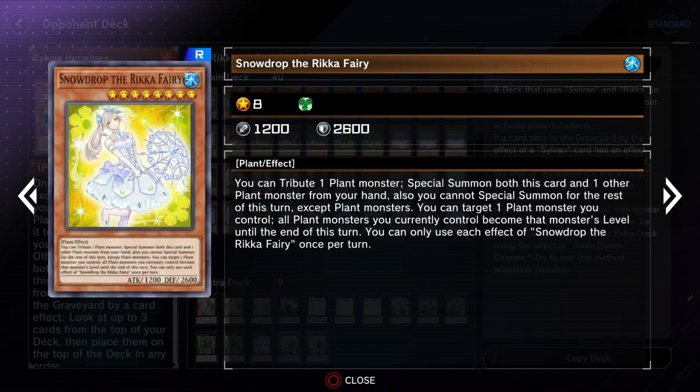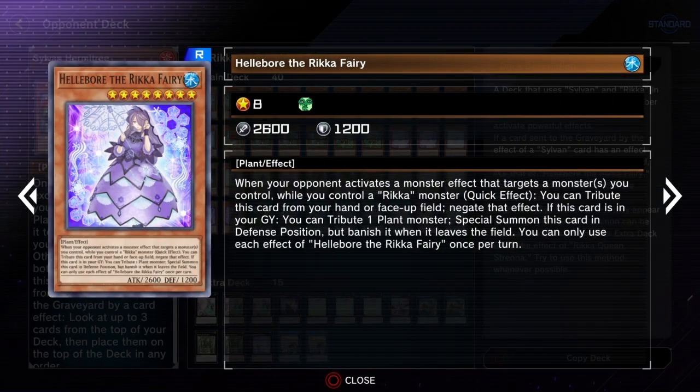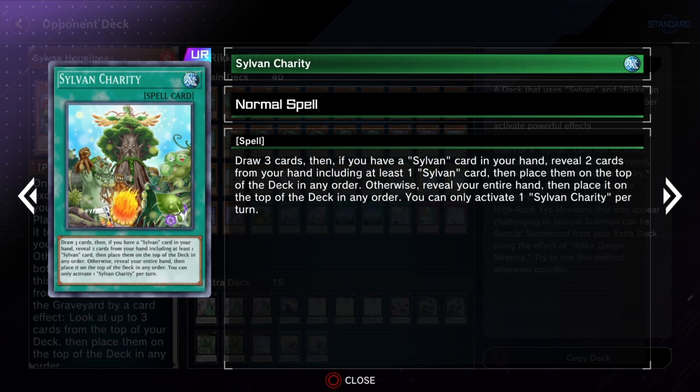One card lets you draw a card when excavated, which is pretty nice — so even though it's a little harder to bring out and only excavates one, it compensates with card draw. Snowdrop is the one that lets you special summon your high-level Sylvans, which is great. And Sylvan Charity lets you draw three cards — though you do have to place cards on top of your deck — making it a pretty powerful draw effect as long as you have a Sylvan.